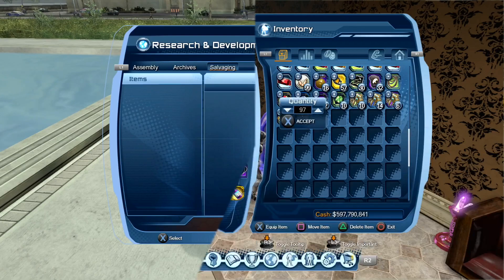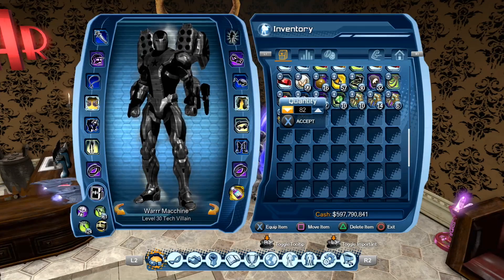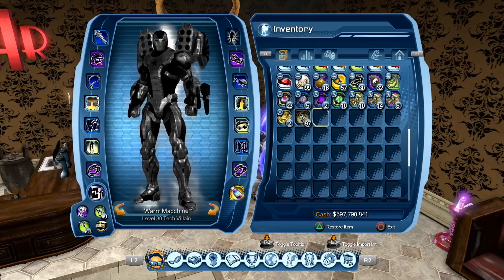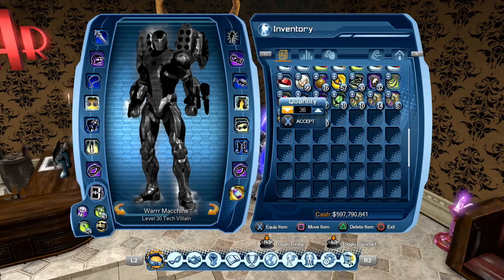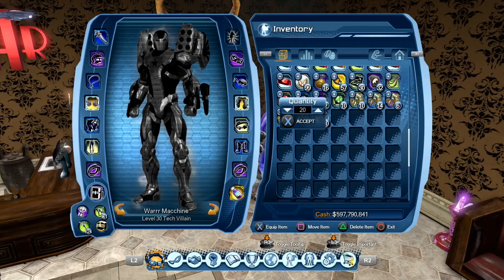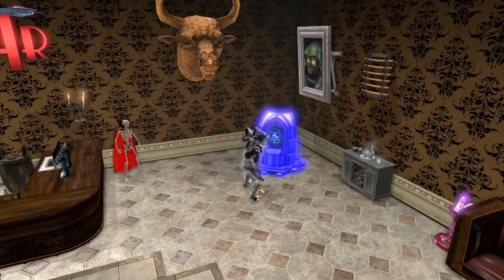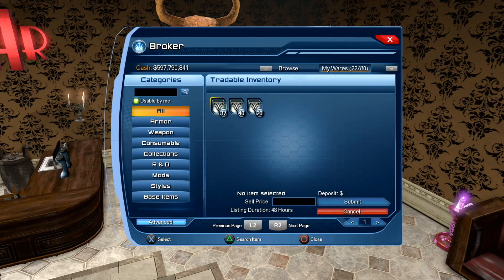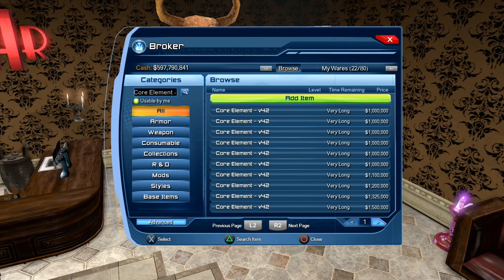When you salvage them, you're gonna get this element. These are the core elements version 42, and they're used to make the new beast mods — the 42.4 beast mods. I'll show you guys the price right now, how much they're going for. As you can see, the version 42s are going for like one mil.